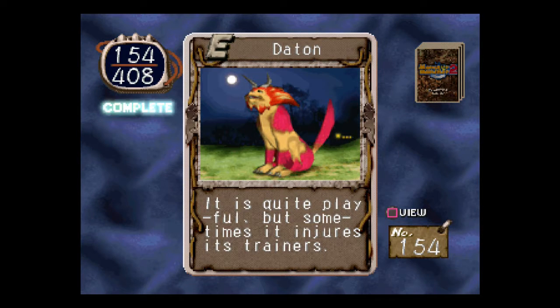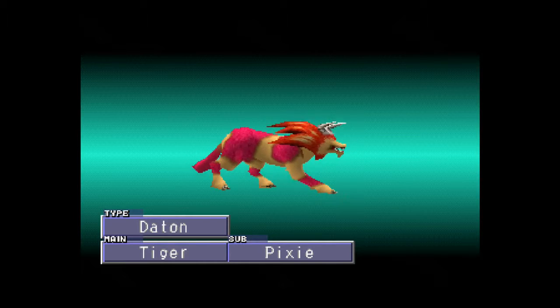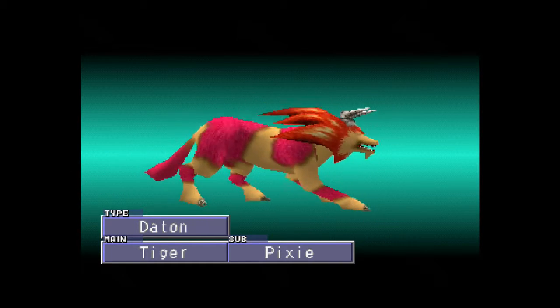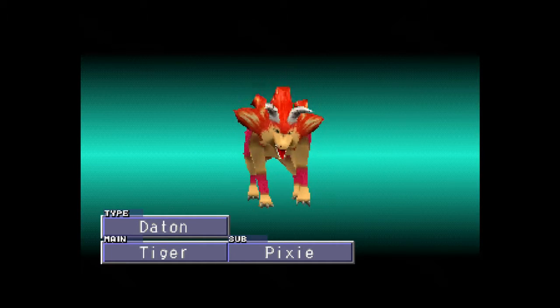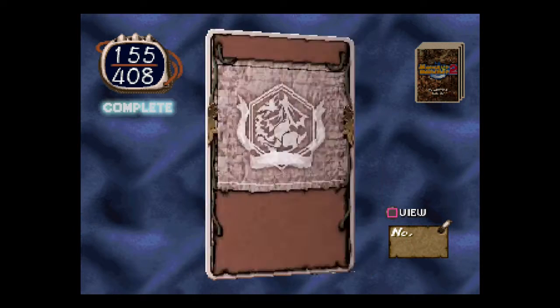Okay, going on to tigers. It is quite playful, but sometimes it injures its trainer. The tigers are actually very similar to the ones in Monster Rancher 1 — I almost say they didn't change anything. This looks exactly like the Dayton from the first game. I think it's the same animations too. It's kind of like, if it's not broke, don't fix it.